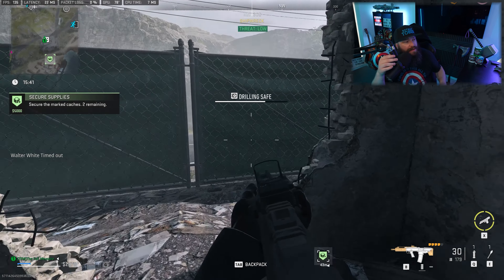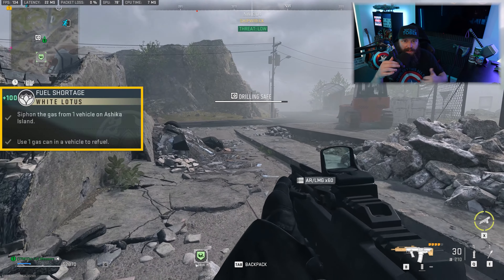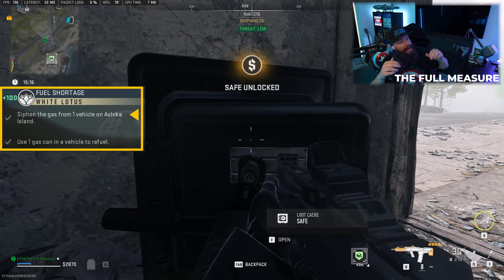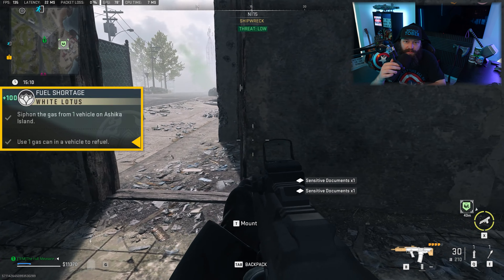Our second mission is called Fuel Shortage, and this one says you need to siphon the gas from one vehicle on Ashika Island. So here we go, we're going back to Ashika again. Obviously it goes without saying, but you should be combining these missions together and doing three at a time or at the very least two — it shortens the amount of trips you need to make to Ashika Island and it's far more efficient. You need to siphon gas from one vehicle and also use a gas can in a vehicle to refuel.